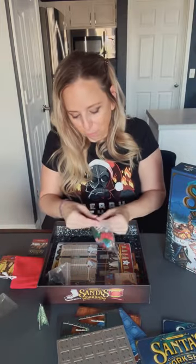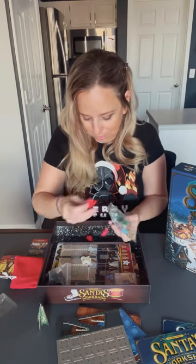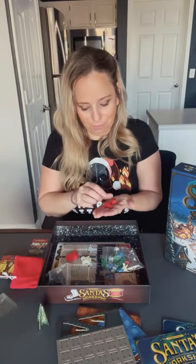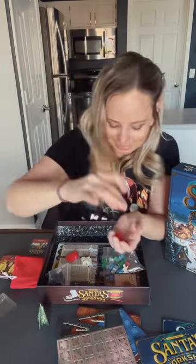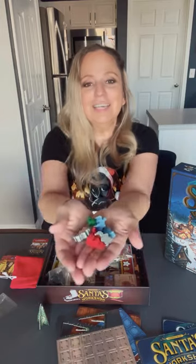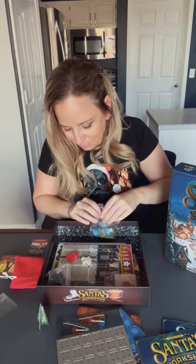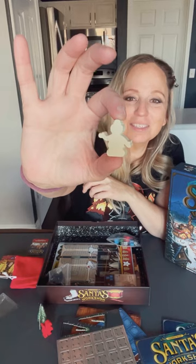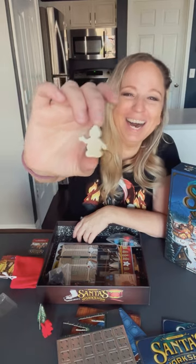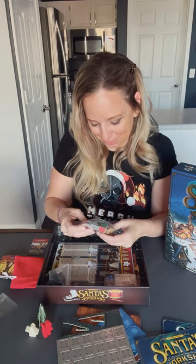We've got little elf meeples, and I think we've got a Mrs. Claus and a Santa Claus. Let me get these out here. We've got some elves in lots of different colors. There is Santa — we'll put him by the tree. And I thought we had Mrs. Claus, but that's Frosty — that's a snowman! We get a snowman. He's going by the tree. That's adorable.